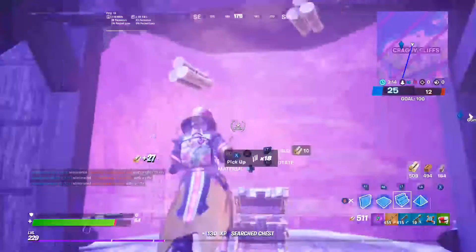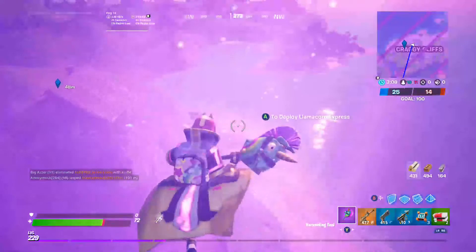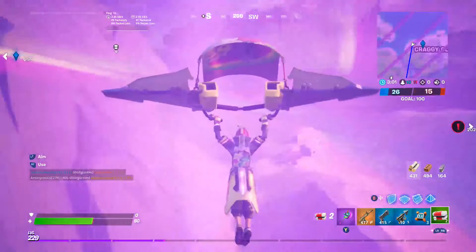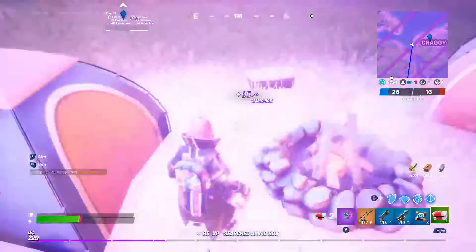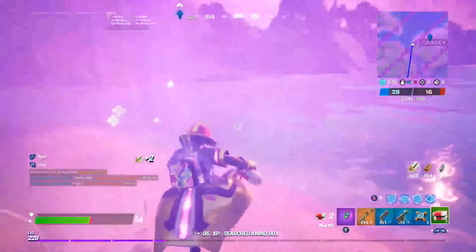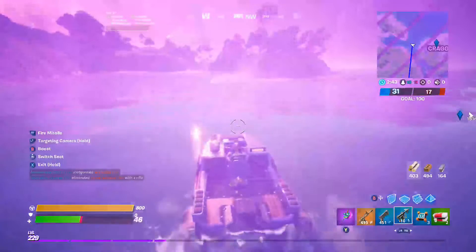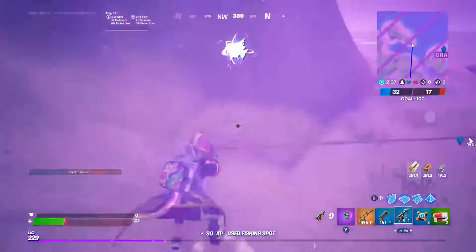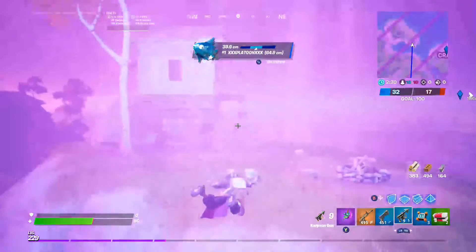And that's it with Craggy Cliffs. Now what you want to do is build up a few times. We're going to loot this small island here. If you'd like, there is a campfire down here you can land at, and there's also an ammo box spawn here and a boat, so you can do that if you want. If there are any fishing spots you can use them while also healing at the campfire.